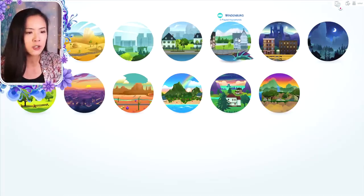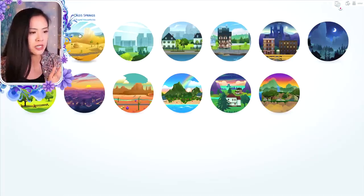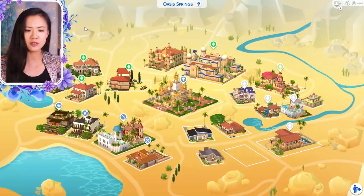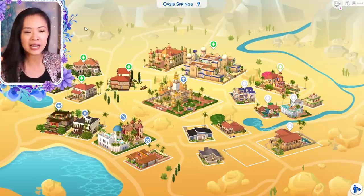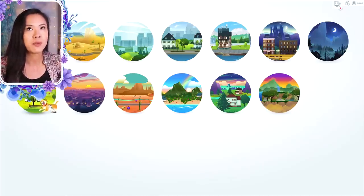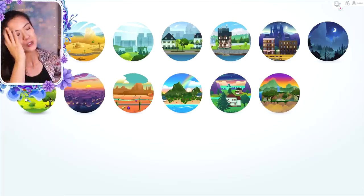Windenburg follows the whole Duke, Marquis, Earl, and all of that system. Same thing with Willow Creek. Oasis Springs I did too — even though Oasis Springs is inspired by Indian culture, I have them assimilated into the culture of Windenburg and Willow Creek just because these are my main kingdoms and they absorb their system. That's why Oasis Springs also has those noble titles. Same thing with Brindleton Bay — the king of Brindleton Bay was the child of the Oasis Springs royal family.